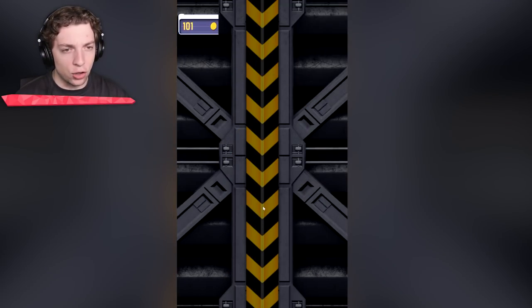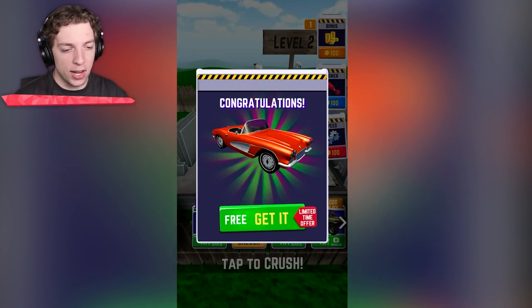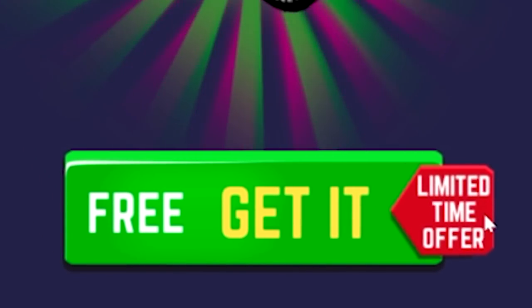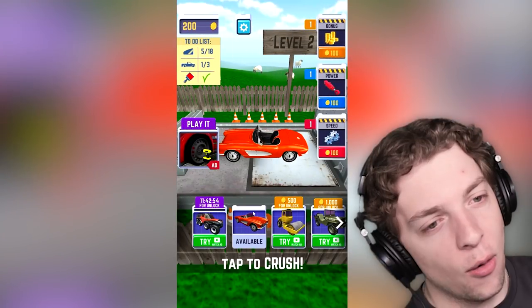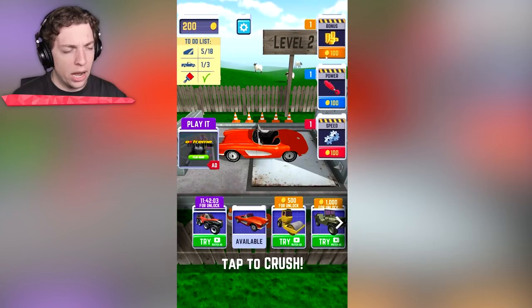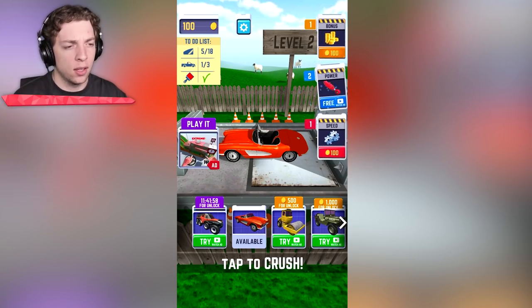If we're doing that, we can collect 120 coins. We can get this car free — limited time. It doesn't say it's going to play an ad. Should we see? We actually did get it. Nice. On the right I can upgrade my power, speed, and bonus. I'm going to upgrade the power. We can also upgrade our speed.